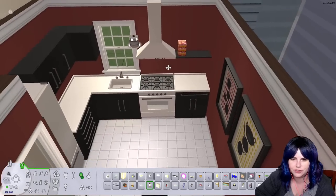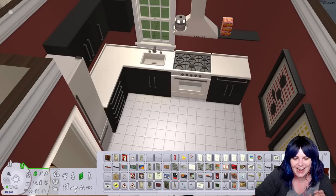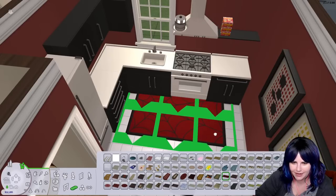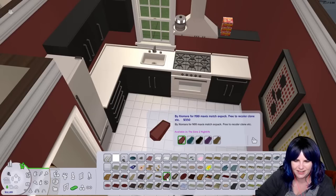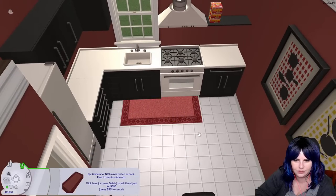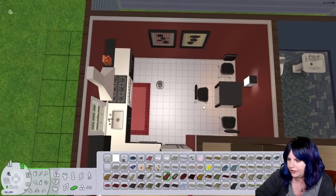If she wants more decor she can buy it herself later. Let's do a rug and then move on. I like these tatami mats — they're really good for in front of a door or in a kitchen, but I need more recolors of them. Okay, we're going to call that good for the kitchen.